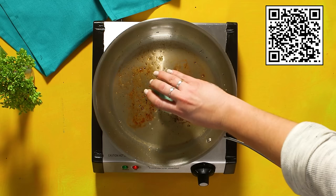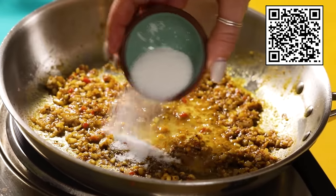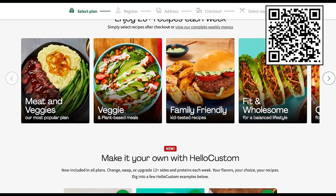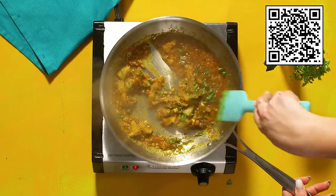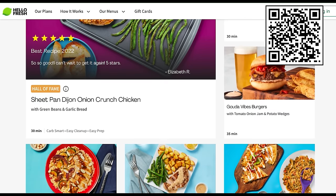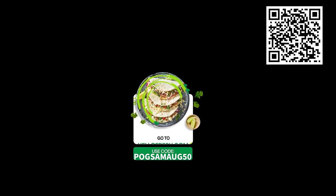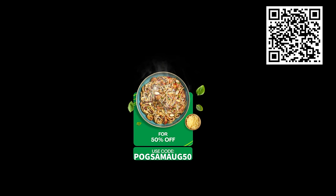Today's video is sponsored by HelloFresh. I've mentioned I've been trying to get fit and healthy for a future marathon, and HelloFresh is a great product if you are trying to stay organised, fit, and intake a nutritional diet to fuel your life. Another great benefit of HelloFresh is the price — it's 25% cheaper than takeout, and cheaper than grocery shopping. Due to HelloFresh's pre-portioned ingredients, you are able to cut down on at least 23% of waste from grocery shopping, saving you money and being better for the environment. With 40 recipes and over 100 seasonal and convenience items to choose from each week, there are options for everyone. Use my link or go to HelloFresh.com and use code POGSAMAUG50 for 50% off plus free shipping.